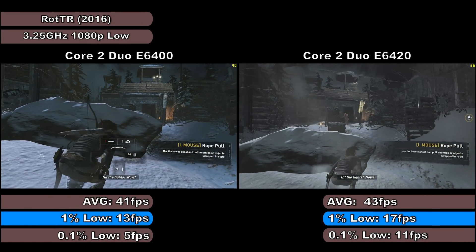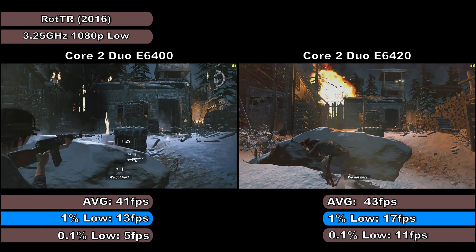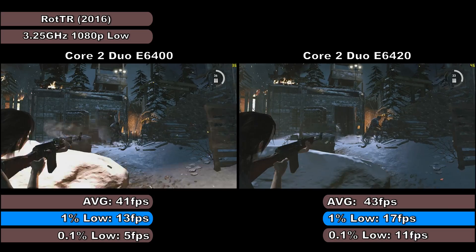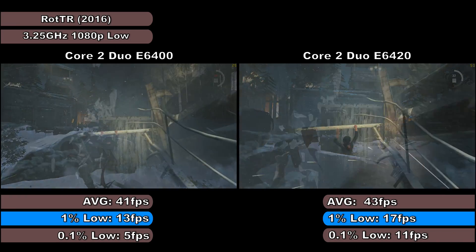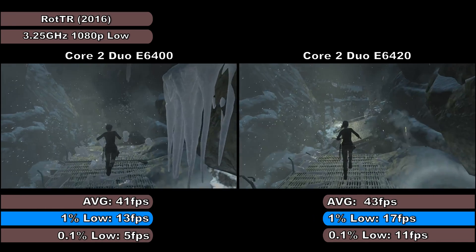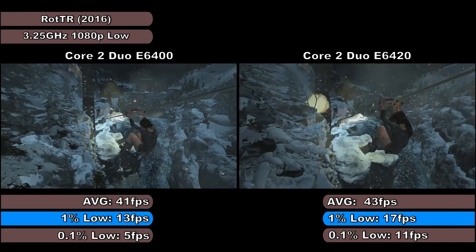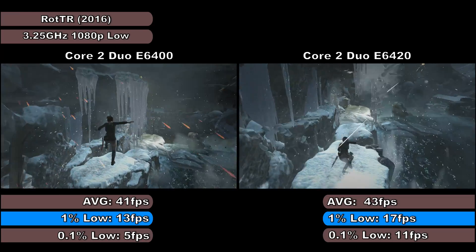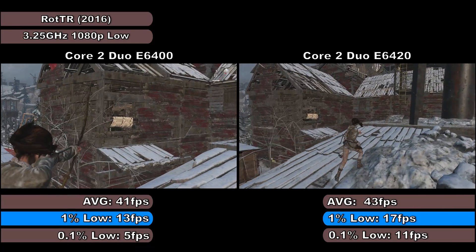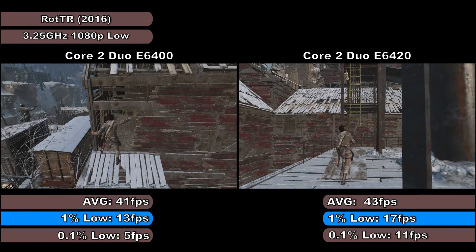With Rise of the Tomb Raider, the gap in performance actually increased with an overclock. Both tests still showed some pretty horrible stutter at times and occasional lockups too. One major difference in terms of performance is that the E6400 still seemed to suffer from slow motion gameplay at points, whereas the E6420 didn't seem to be affected by this at all. There were also moments for the E6400 in which the FPS dropped as low as 11 frames per second, with the E6420's lowest being around the high teens. The E6400 managed average, 1% and 0.1% low frame rates of 41, 13 and 5 frames per second respectively, with the E6420 showing 43, 17 and 11 frames per second respectively.